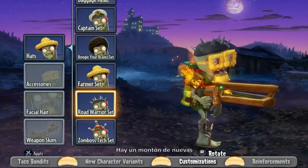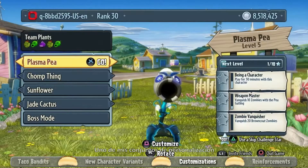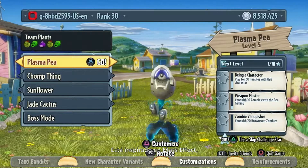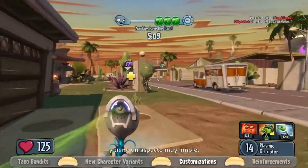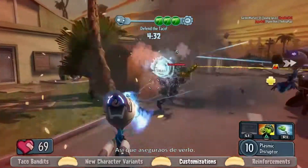There's a ton of new customization in this update, so I encourage you to go find it all. One of my favorite customization sets is for the Peashooter — it's Mass Effect-inspired, very high-tech and clean-looking. It looks really good when you put it on the Plasma Peashooter, so check that one out for sure.